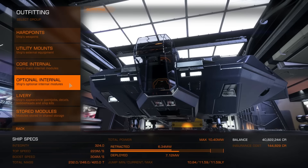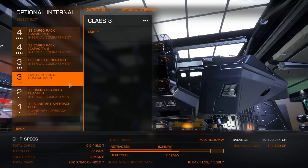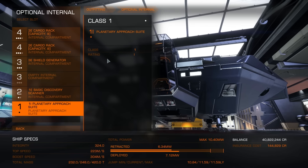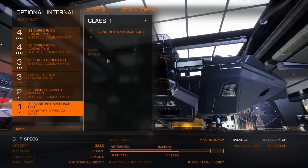Now the buffs in question for this ship are actually going to be taking place in the optional internals. We're not getting any mass reduction for this ship, at least as far as I'm aware, and at least as far as Beta 4 is concerned. Now as you can see we have five internals minus the planetary approach suite, but that's kind of neither here nor there. We have two Class 4s, two Class 3s, and a Class 2. But this is getting changed on the Beta server, and I'll show you exactly what's going to be happening just now.